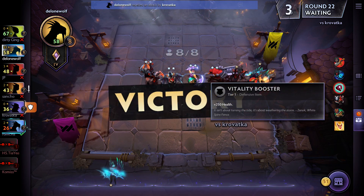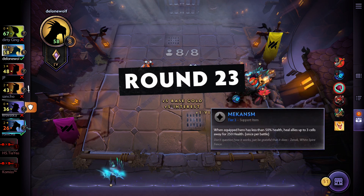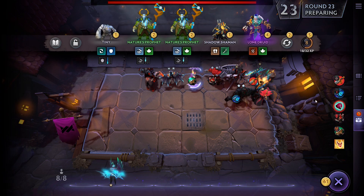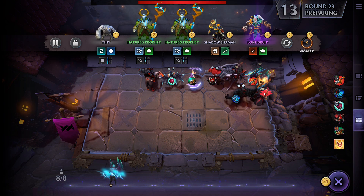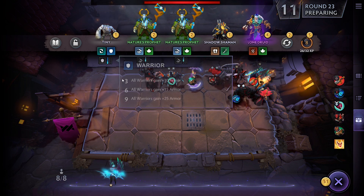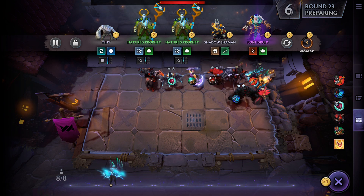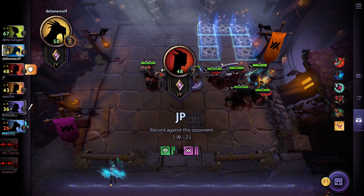I'm going to switch items — Axe's Taunt isn't that interesting. I'll give her more HP instead. I want that item on the Axe and this other one on the Queen of Pain. The Lone Druid doesn't synergize in any way; a Tiny would bring me to all Warriors but I don't have many. This is going to be another wait-and-hope that we survive this one.